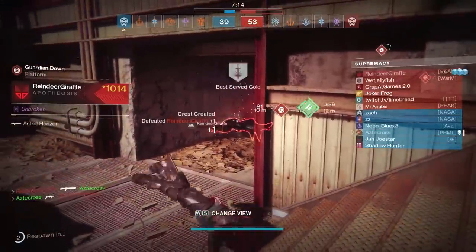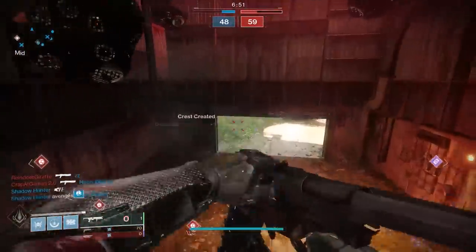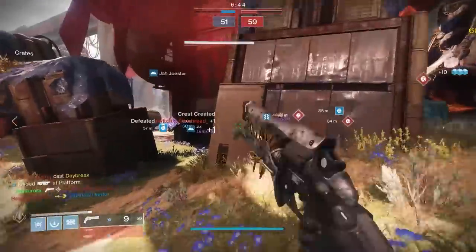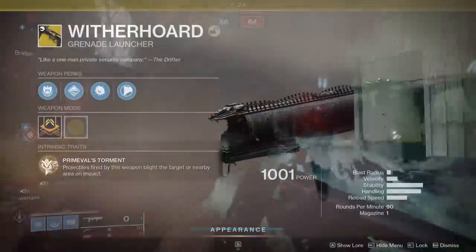If there is one weapon type that's pretty unique, it's actually grenade launchers. We really don't have a shortage of unique grenade launchers — we've got Anarchy, Mountaintop, and Martyr, which was a completely new take on grenade launchers back in Season of the Dawn. And now Witherhorde. Witherhorde can be obtained through the season pass — it's actually the first weapon you unlock if you own it.